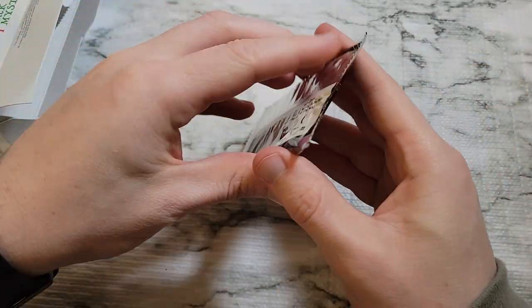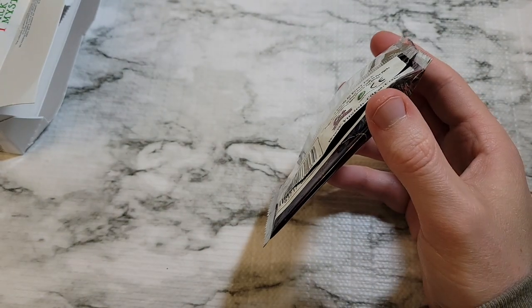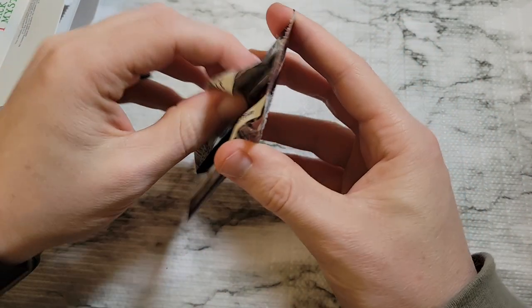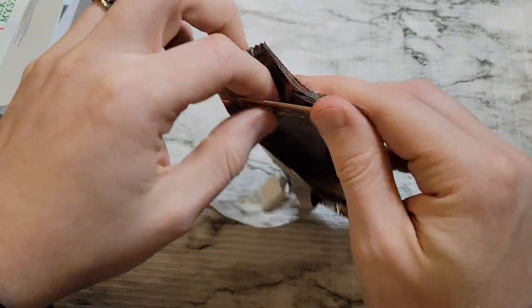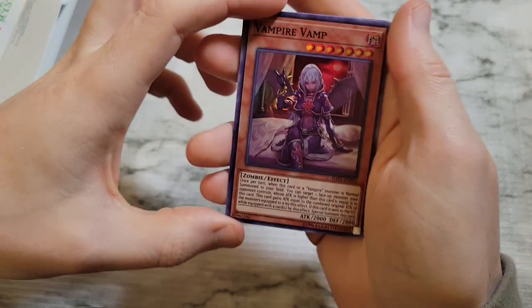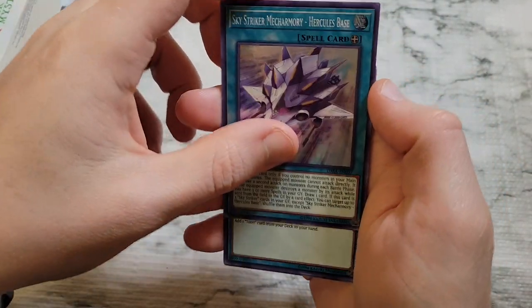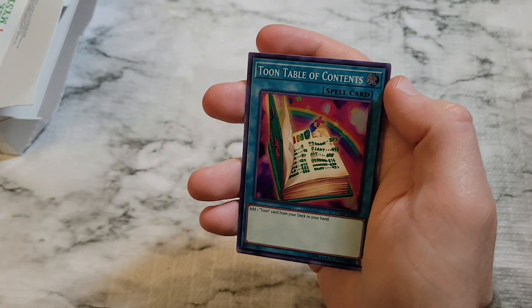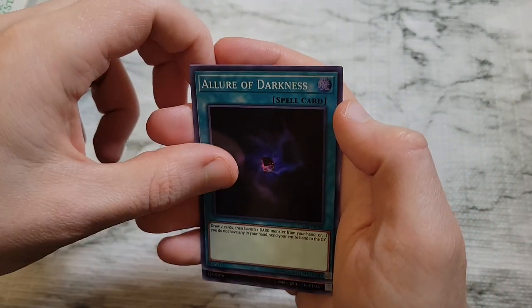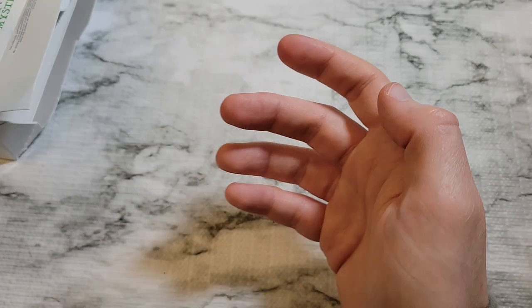What are we going to get from Dark Saviors? Not a lot of value in the set anymore other than Sky Strikers. We got Vampire Vamp, Sky Striker Mech Harmony, Toon Table of Contents, Lure of Darkness — actually still a decent card to play — and then Dampier Vampire Sheridan as a secret rare.